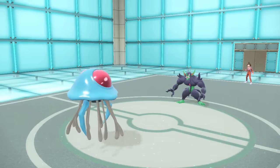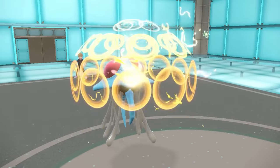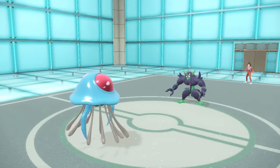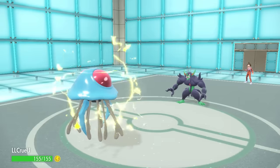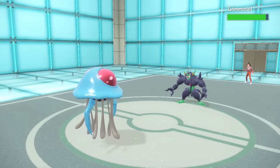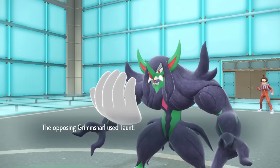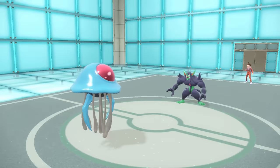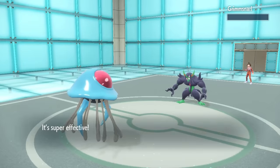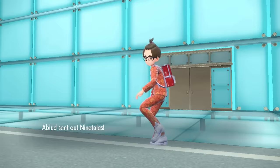They revenge-switch in Grimmsnarl. Since they have Aurora Veil Ninetales, this thing probably isn't running dual screens, but it does have Prankster Thunder Wave. They put my Tentacruel in a wheelchair — now I'm quite slow, and I get fully paralyzed. However, this thing probably doesn't have much to hit me with. I stay in and go for Poison Jab. They use Taunt, realizing Tentacruel is way more of a threat than expected. A Poison Jab knocks Grimmsnarl out.